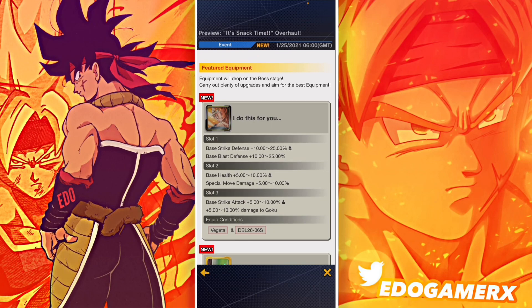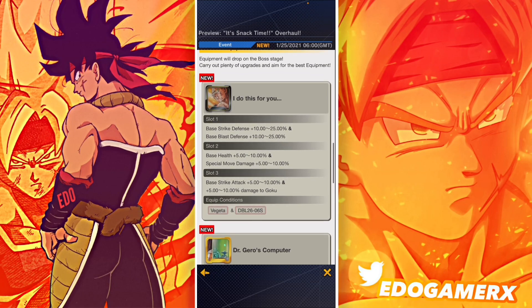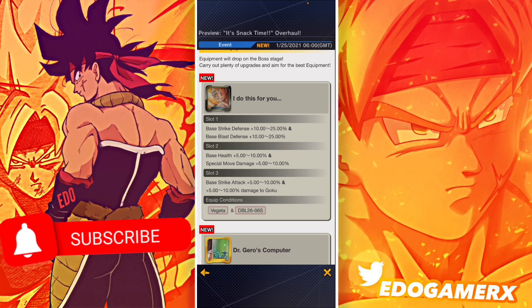This equipment is really important, so be sure to listen up. It's really good for Mod Vegeta and the Vegeta Family tag as well. It provides strike defense, blast defense, base health, special move damage, and strike attack — which is really good. The third passive slot gives damage to Goku units, and I kind of feel like they could have just made it Son Family instead.